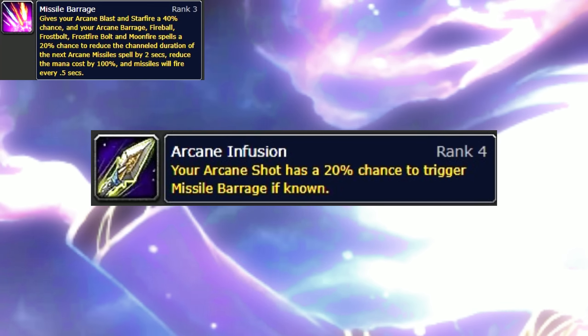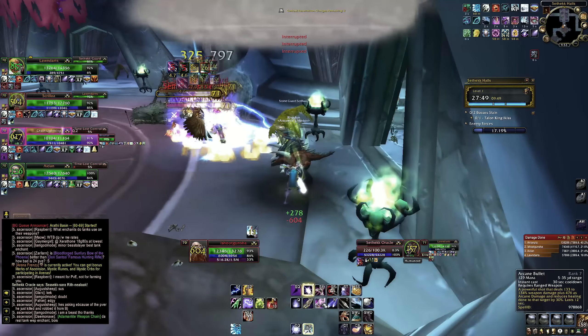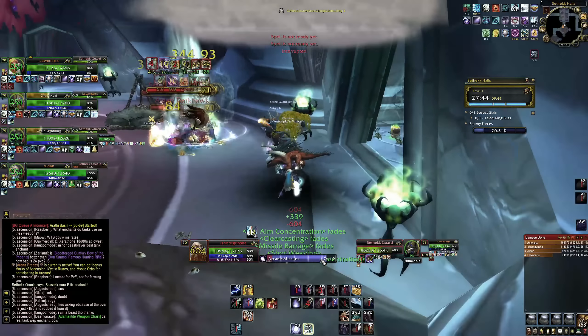Auto Shot and Arcane Shot give a stack of Arcane Gunslinger, granting Arcane Barrage 15% more damage and an additional 25% chance to trigger Missile Barrage. This goes up to 4 stacks — 60% more damage and 100% proc chance. Triggering Missile Barrage resets all stacks, so the idea is to build stacks then let them go. In practice though, you just spam Arcane Shot, Arcane Bullet, and Arcane Barrage after your initial rotation, with Arcane Missiles on cooldown. Black Arrow is a little awkward — it's more Arcane Bullet since it replaced Aim Shot — but it's still extra Arcane Shot damage on a 30-second cooldown, 15-second duration.